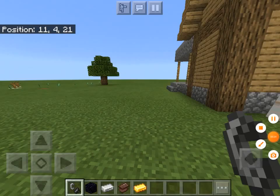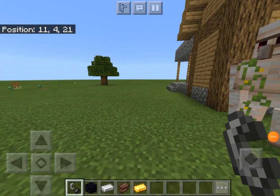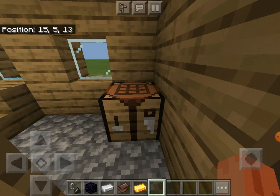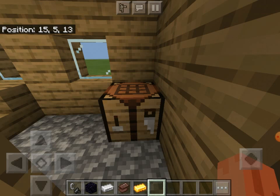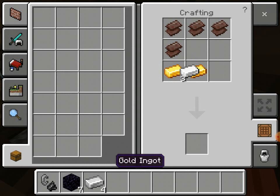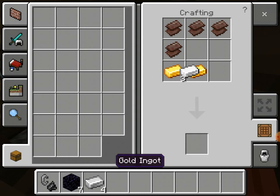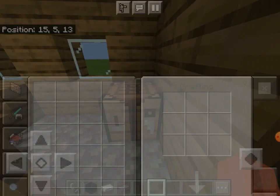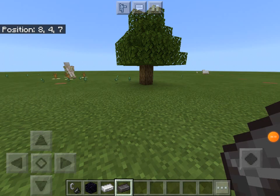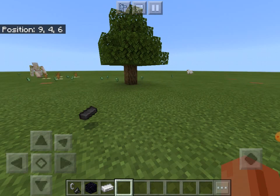Now that we're done with the nether stage, you have to go back to the overworld. Once you arrive back in the overworld, go back to the village and find a crafting table — I think in every single village you'll find one, they're pretty common. Since you have enough netherite scrap, all you have to do is build it: one here, one here, one here, one here, one here — and there you go! Boom.